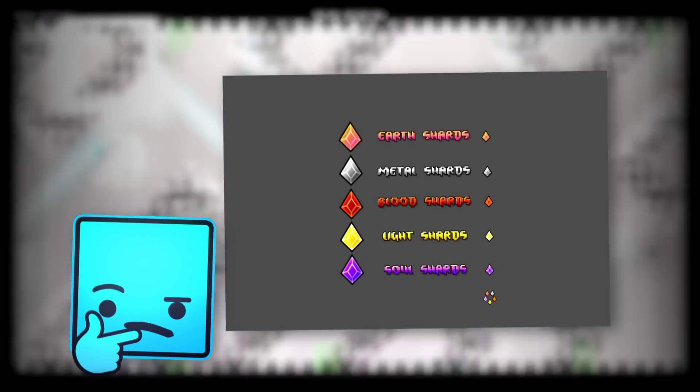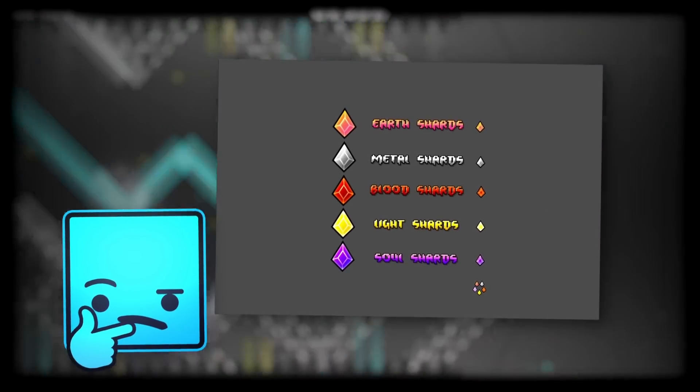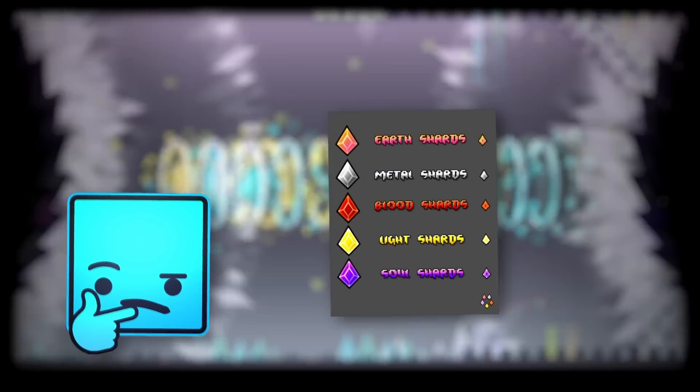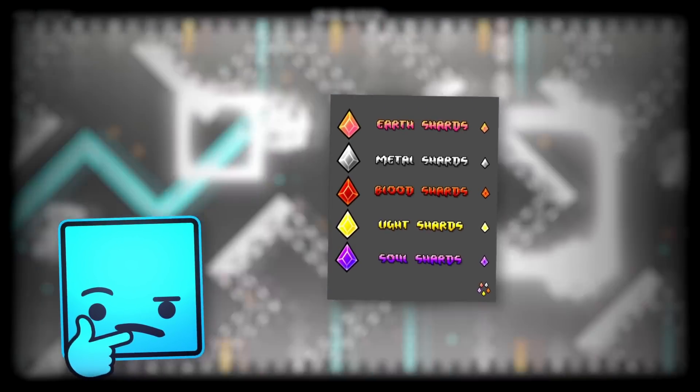New shards! There are five new shards that we haven't seen before — at least on this channel. These shards are earth, metal, blood, light, and soul shards. I'm not sure what unlockables are going to be connected with them, but hey, we can expect some more unlockables.